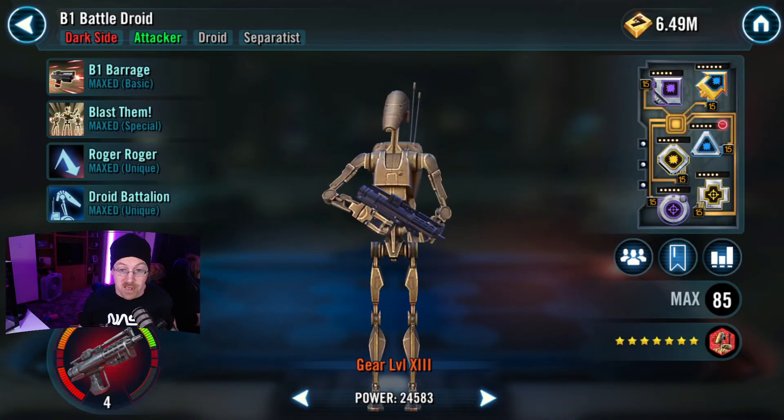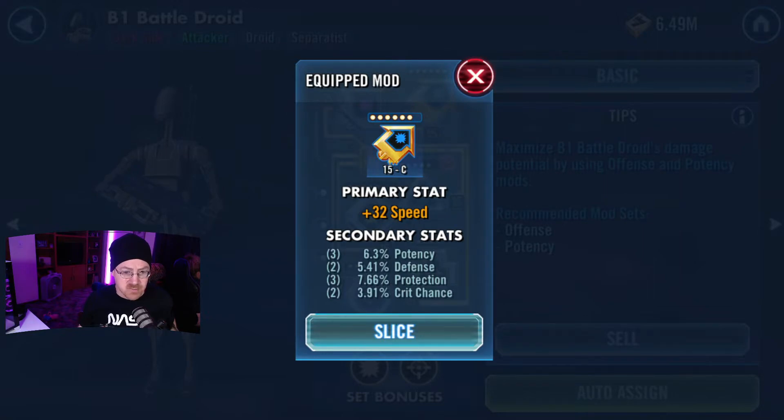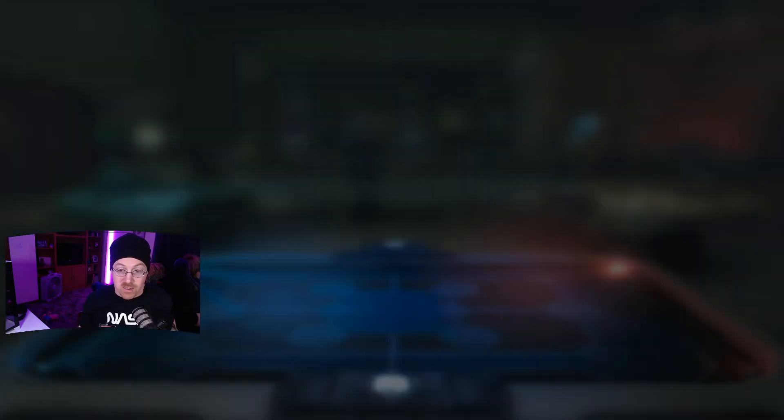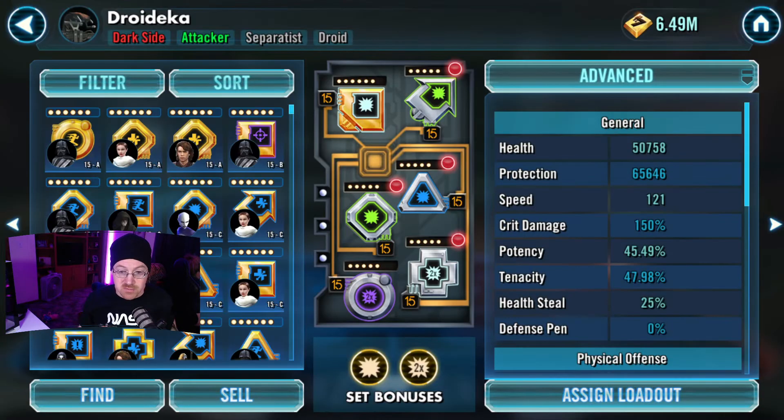The main thing I want you to look at is my B1 — his mods are not great at all. We've got one in there, 32 speed. They were actually really well modded on stream when I did it live. Since I'm having to redo this for the video, I'm not going to remod all these characters — I'm just going to leave what's on there. Here's my Droideka. Droideka has greens, blues, and even some grays. One big thing to notice is Droideka's speed is only 120.